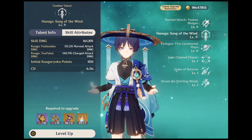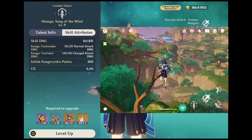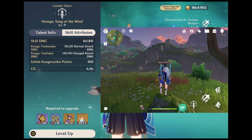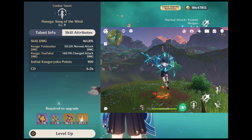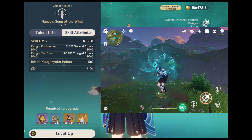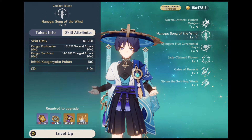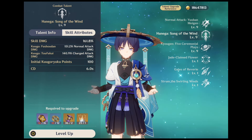His elemental skill concentrates the power of the winds to break free from the shackles of the earth, dealing AoE Animo damage before leaping into the air and entering the Wind Favoured state. Wind Favoured state is the state where Wanderer cannot perform plunging attacks. When he uses normal and charge attacks, they will be converted into Kugou Fushodan and Kugou Tofukai. The damage they deal and their AoE will be increased, and the damage will be considered normal and charge attack damage. Kugou Tofukai will not consume stamina. The Wanderer will hover persistently during this time.